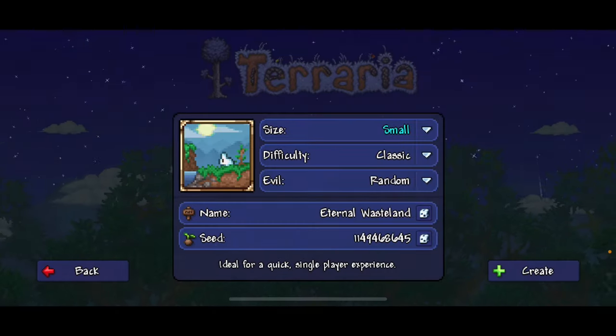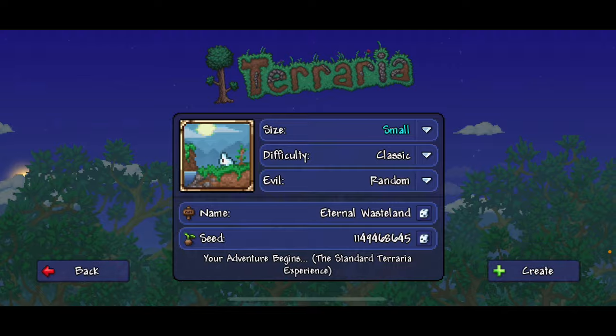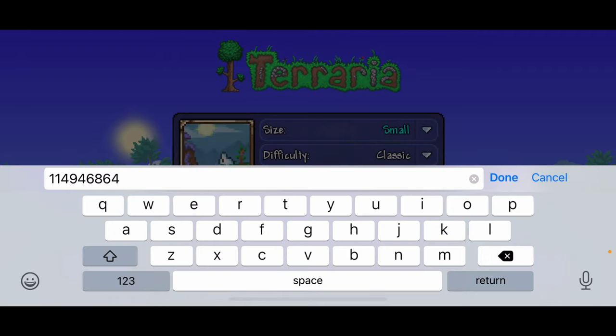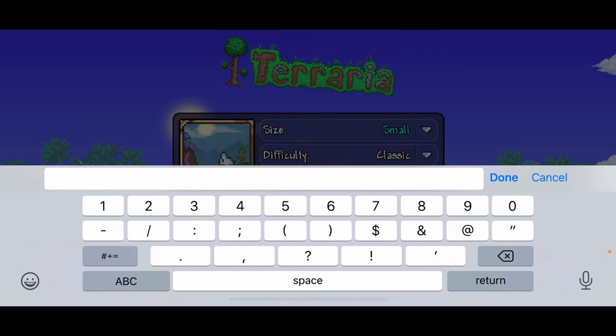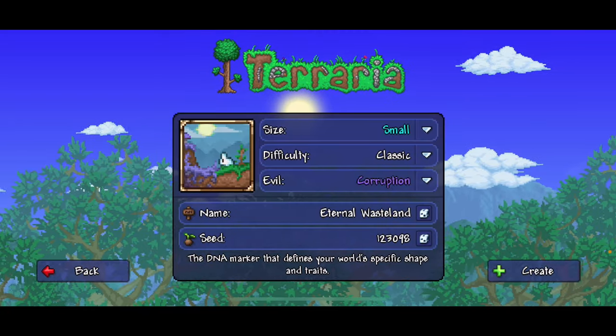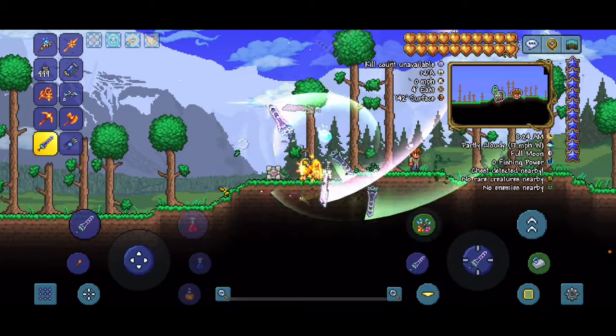For this world, you're going to want to make it a small world — doesn't matter which difficulty. Then you're going to want to make it corruption, and the seed is 1230098. That's the seed. Then you're going to want to hit create.